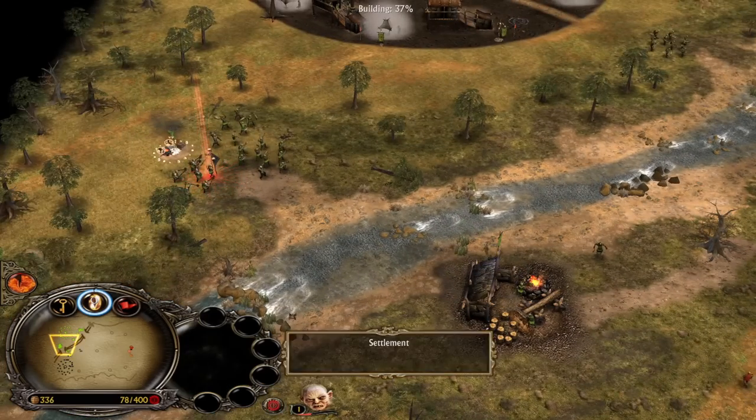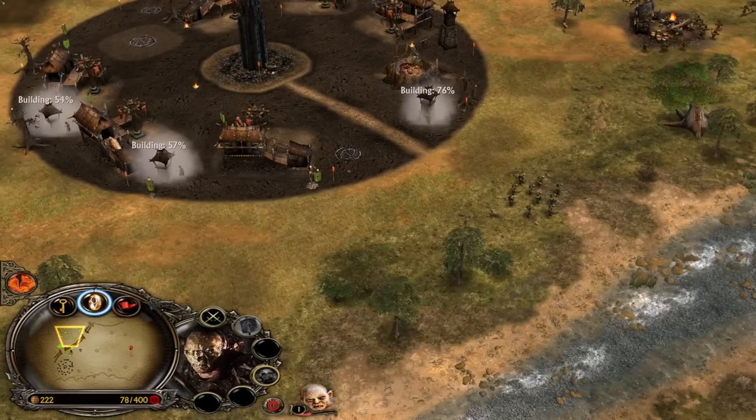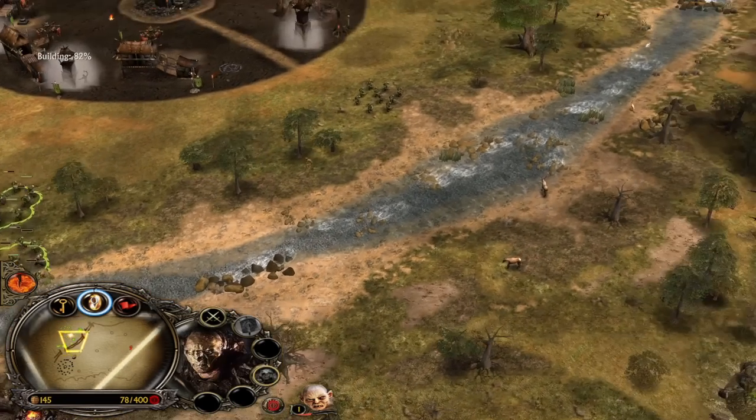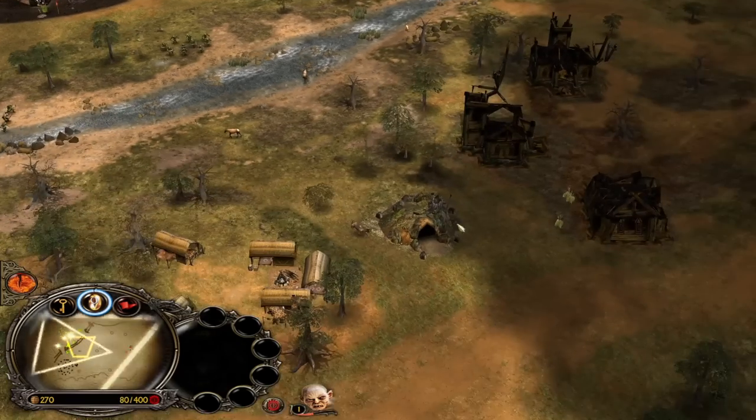Now we are done defending, and we can do something with all these orcs — we can actually creep the war player and get even more money. We need a Trollcage up on the field ASAP, just so we can defend our mills against the Rohirrim from the Rohan player in the long term.